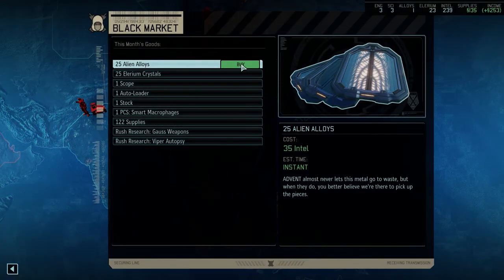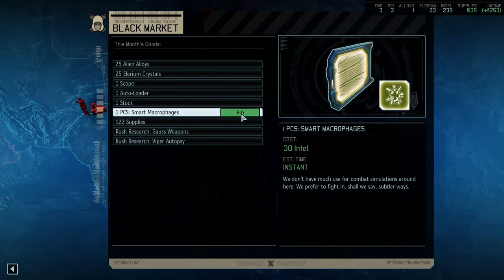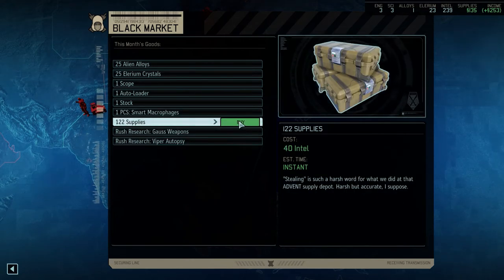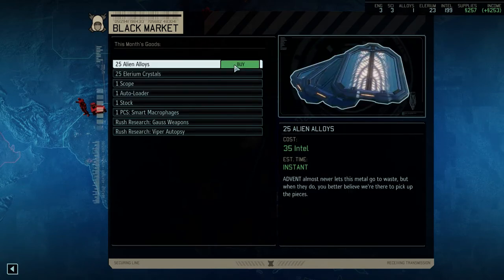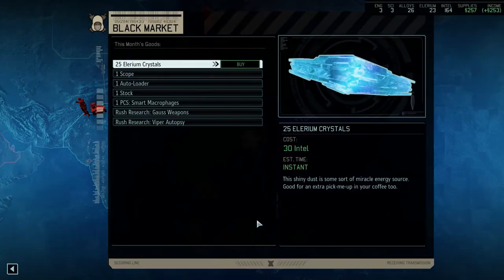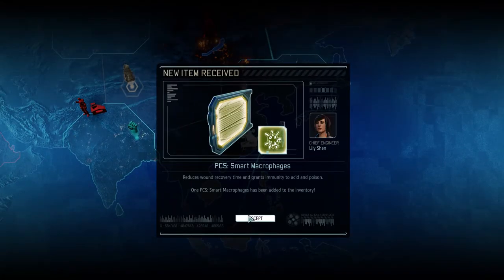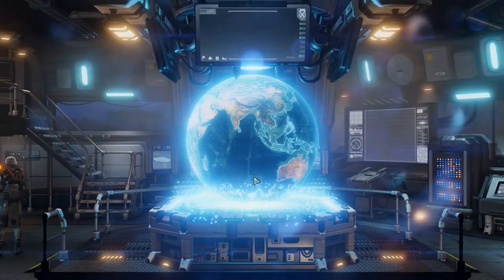Let's see what you got — alloys, crystals, scope, autoloader, stock. Do I want to buy these things? Sure — money is good, alloys certainly good. And I have no idea what this is — let's get it. Reduces wound recovery time and grants immunity to acid and poison. Yeah, that's pretty stellar.